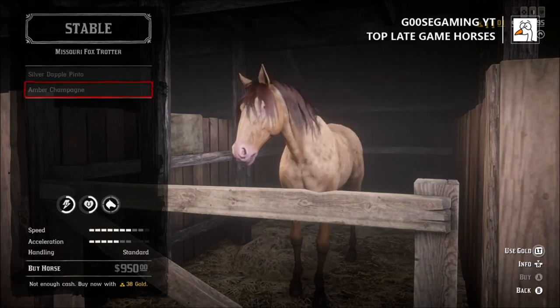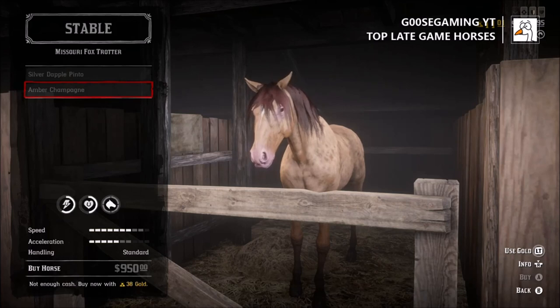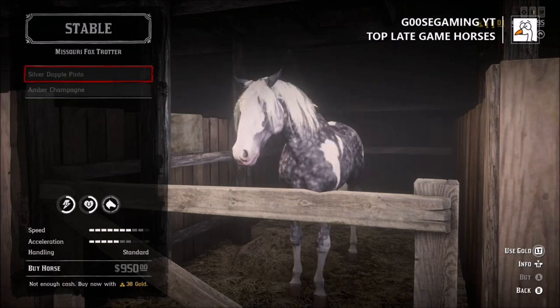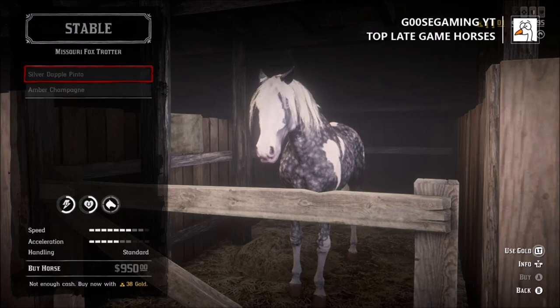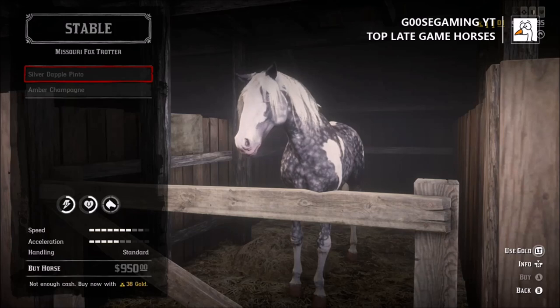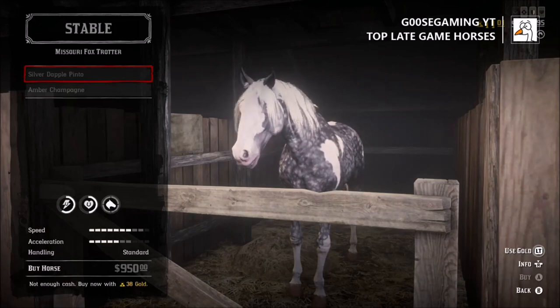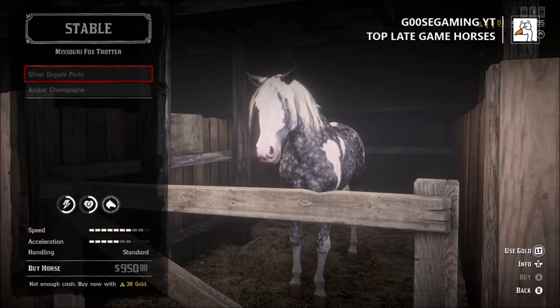The last horse we're going to talk about is the Missouri Foxtrotter, which is widely thought of as the best horse in the game for good reason. It unlocks at level 58 at a price of $950 cash. You will notice that it does have a good increase of stamina versus the other two horses that have the same exact speed and acceleration — the Nakoda and the Thoroughbred. So it's going to come down to preference on which one you prefer.